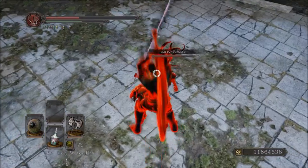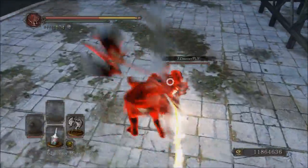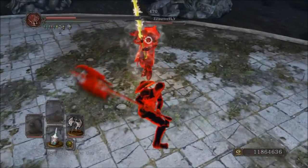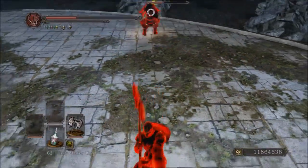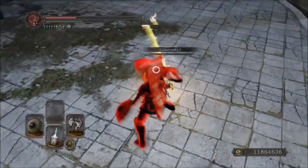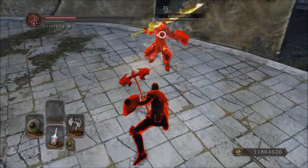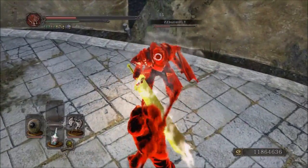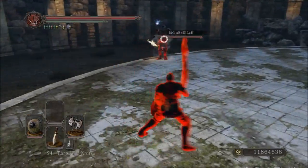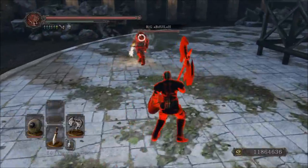With this weapon, there are two interesting things going on with it. When you two-hand this weapon and you are blocking, instead of having a Great Axe-style block where you just hold the axe out in front of you, it actually has a Straight Sword-styled block where you sort of tilt the weapon at a 45 degree angle. In addition, the parry animation with this weapon is not the Great Axe, Great Sword, or Ultra Great Sword super parry, but it's actually the two-handed parry of a Straight Sword-class weapon, which makes it a lot easier to parry with than the typical Great Axe parry.